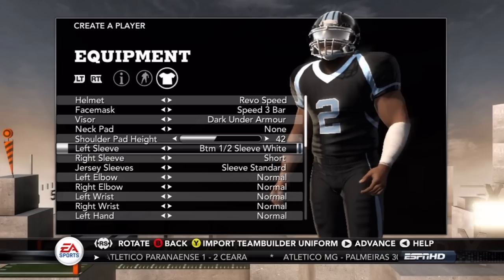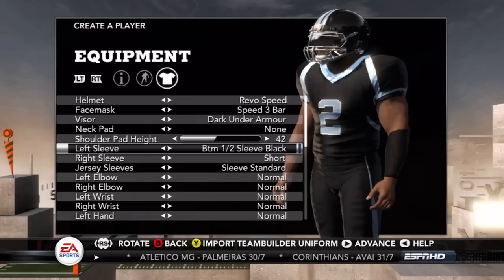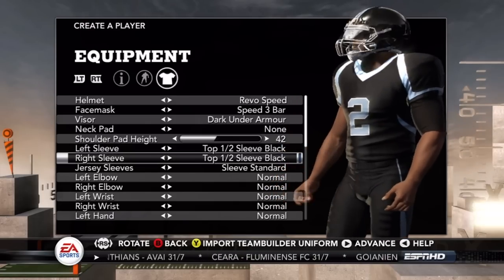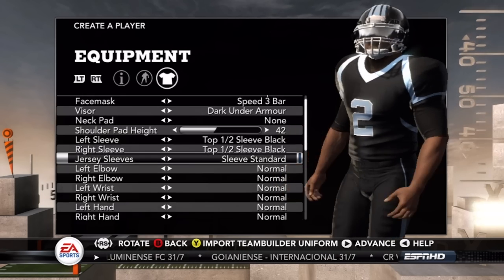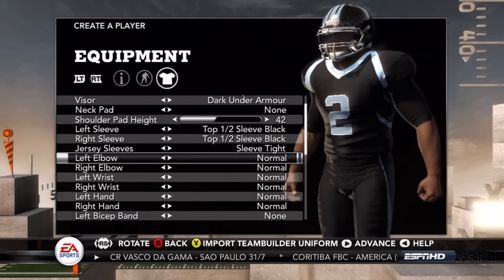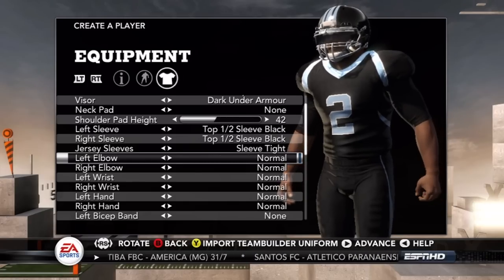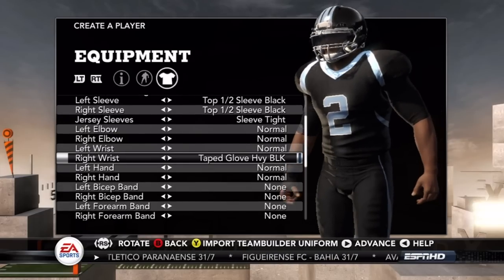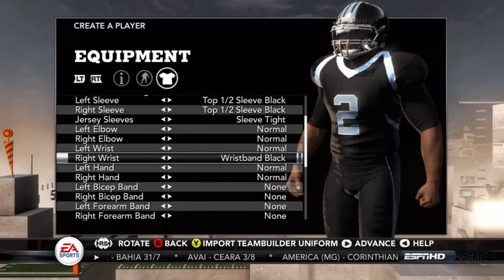I usually don't like to put a lot of accessories on my player, but I decided to do black sleeves on both arms. I got the Revo Speed helmet. Right now at about three minutes and 35 seconds in, this short video is around six minutes. One complaint I have is about the player creation.